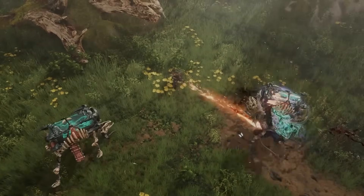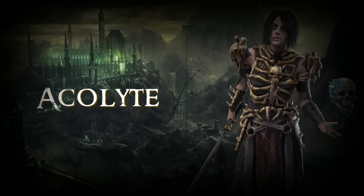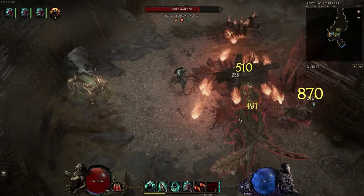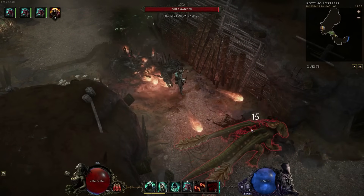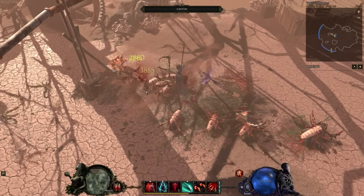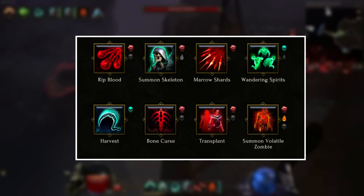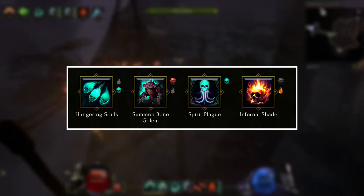The first class we'll look at will be the Acolyte. The three mastery classes for the Acolyte are Necromancer, Lich, and Warlock. Your Necromancer is your typical minion class. Your Lich revolves around low life builds to boost your damage, and Warlock is for damage over time focused builds and makes use of a unique mechanic called Curses. The base Acolyte class has access to a good mix of minion, direct damage, and dot builds.